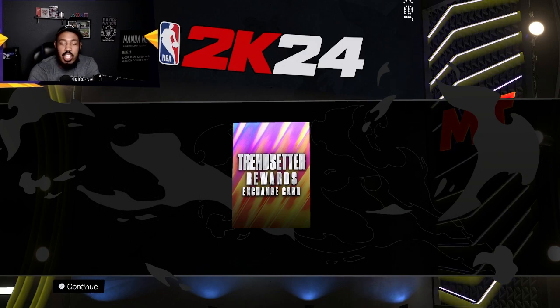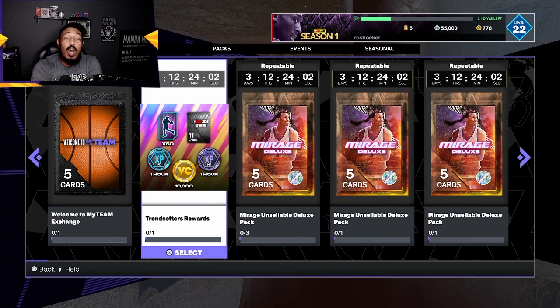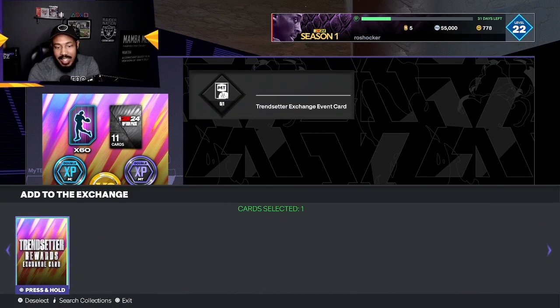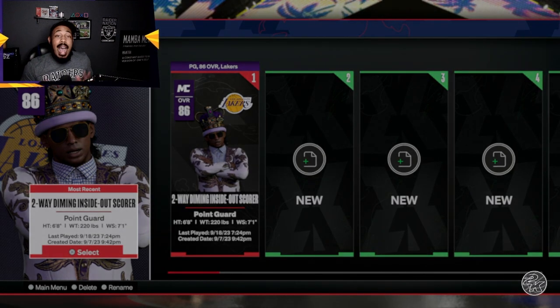Next up, you're gonna go to Collect and go down to the Exchange. Once you get into the MyTeam Exchange, you're gonna have Trendsetter Rewards — go ahead and select it. You'll see 10,000 BC right there. Select the card and hold to redeem it.